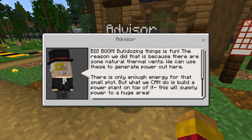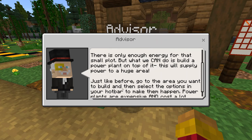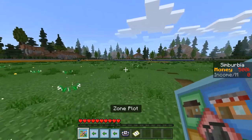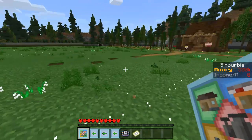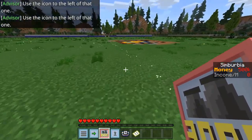'The reason we did that is because there are some natural thermal vents. We can use these to generate power. Out here there is only enough energy for that small plot, but what we can do is build a power plant on top of it. This will supply power to a huge area. Go to the area you want to build and select the options in your hotbar. Power plants are expensive and cost a lot every month to maintain.' Maybe if you didn't guess already, this game is all about building your city — kind of like Clash of Clans.